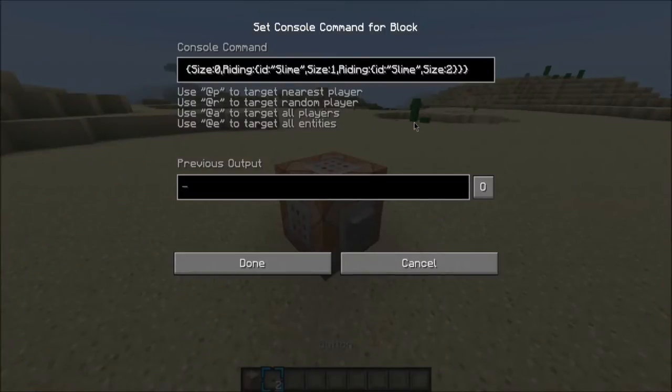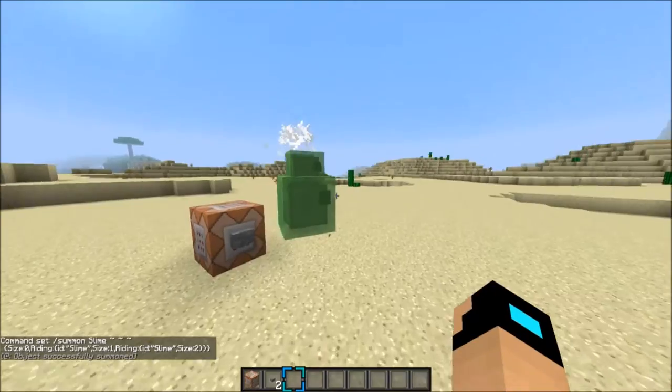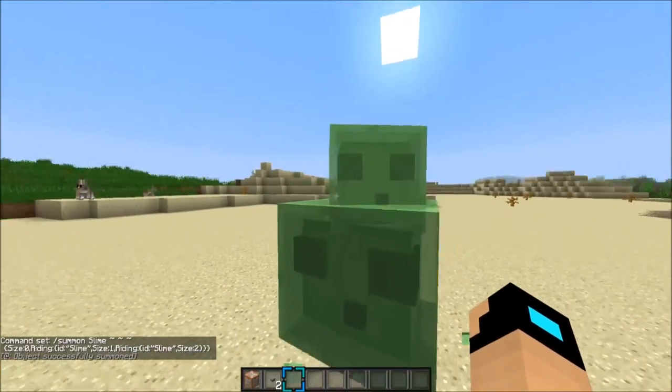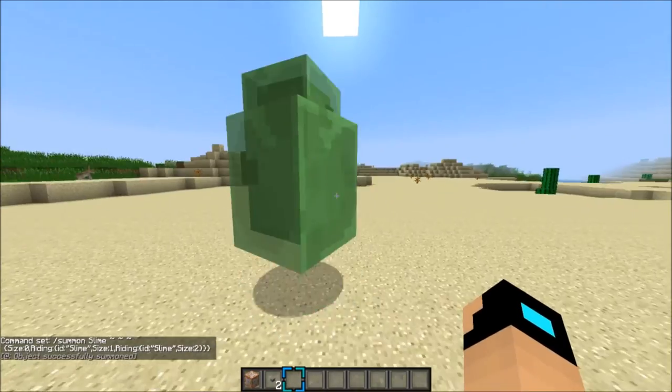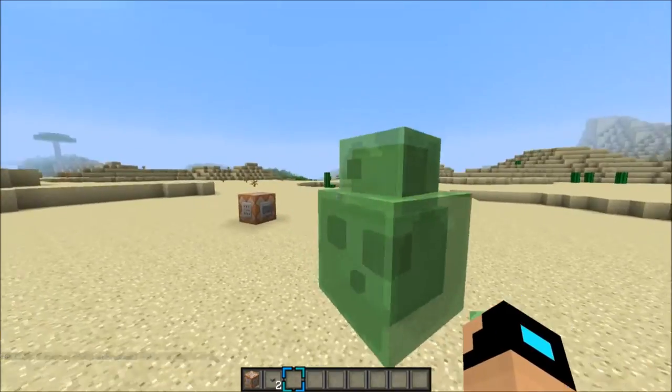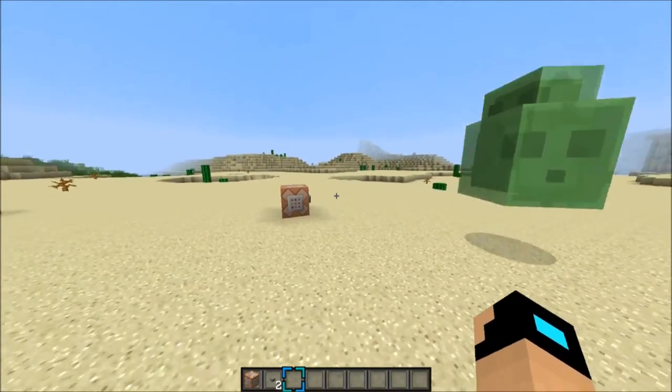So that last one was a little bit crazy — not gonna lie, it made my game lag and it killed me. I wouldn't spawn that in unless you're going to prank somebody, which is a very rude prank. Anyways, this next one is going to be a stackable slime, which I think is really really cool. As you can see, it kind of looks like we got a little brother on top and a big brother on the bottom. They're just doing their thing, hopping around.